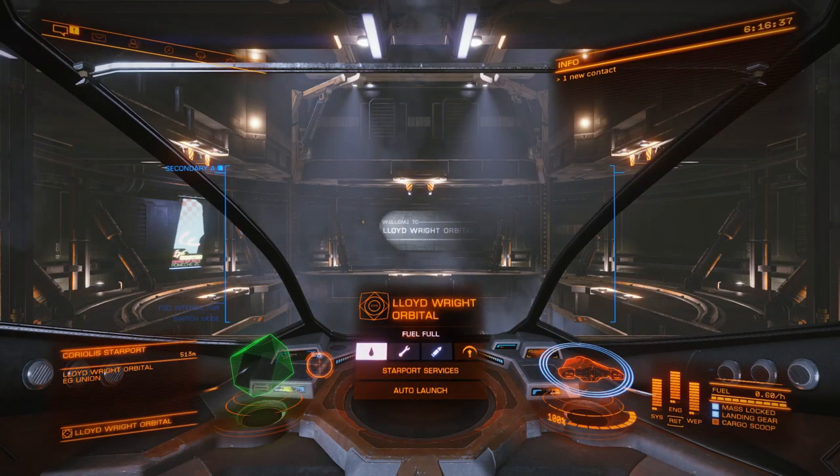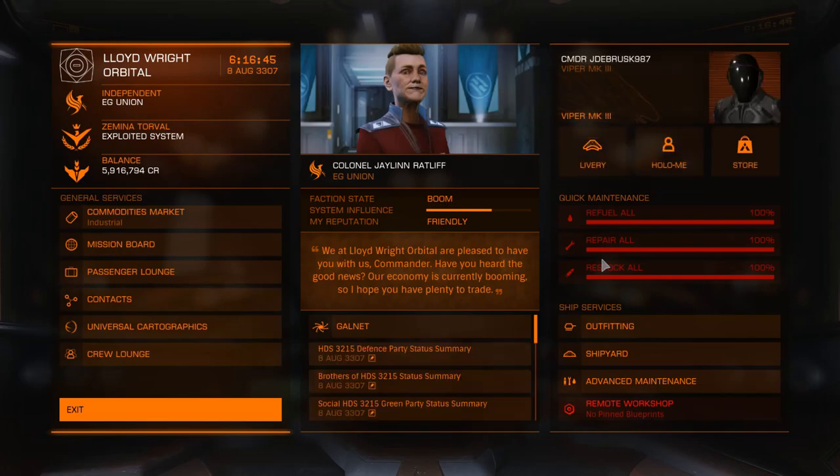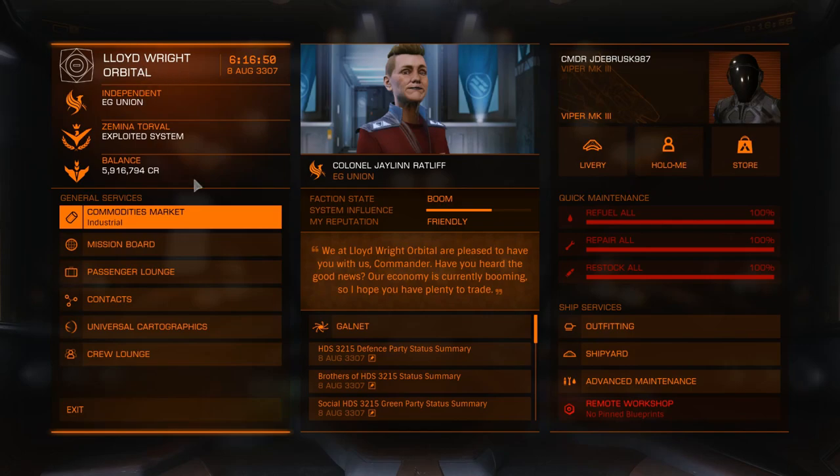G'day folks! Welcome back to Elite Dangerous once again, I hope you're doing well. So we're back again, once again at the Lloyd White Station — Lloyd White Orbital, yeah.